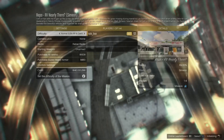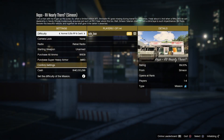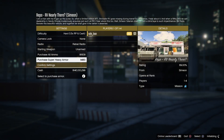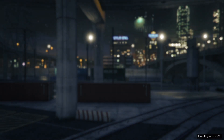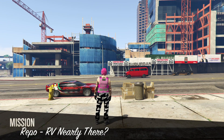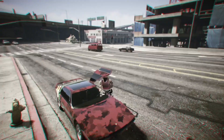Once you load in, change the difficulty to Hard to get the most RP out of this, then go ahead and start up the mission. Once you load in, hop into the Trailer and head over towards the brigade.